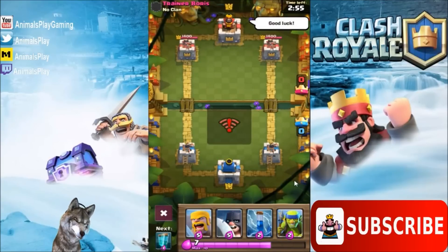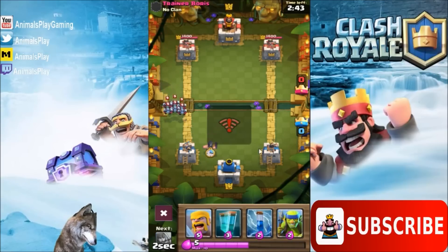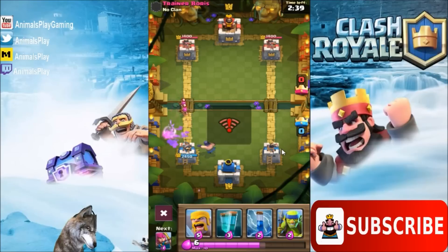All right, so we have switched up the deck just a little bit. We're gonna try and play the Executioner again with some other cards. We're up against Trainer Boris at level one, so this is hopefully not a quick three crown. Let's drop the Executioner here — we're gonna see what it does against a Minion Horde. Pretty much kills it in one hit.